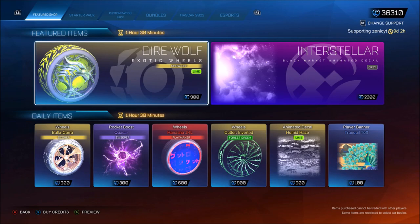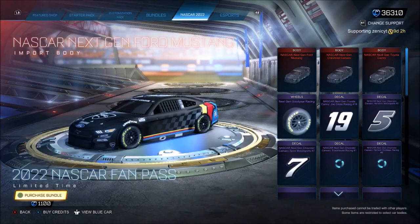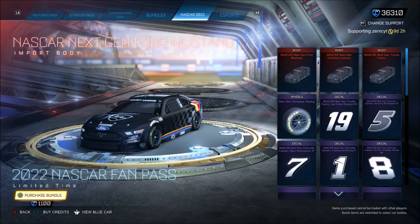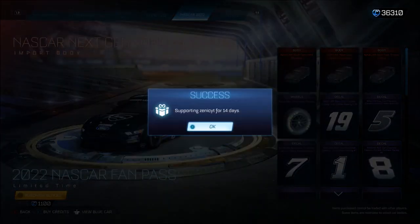Keep in mind, if you do buy this — don't quote me on this — but I do believe you get all of the Octane decals, Fennec decals, and Dominus decals later on in the season. Also, make sure you're supporting someone; if you want to support me, code ZENICYT — thank you very much.